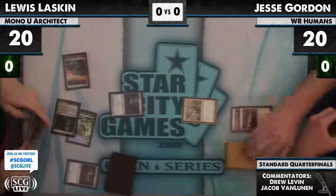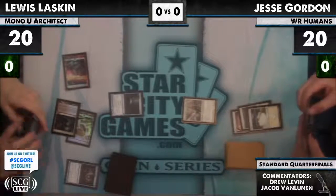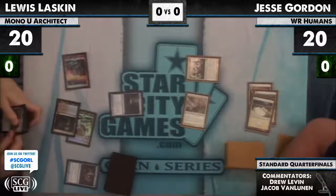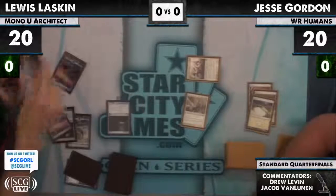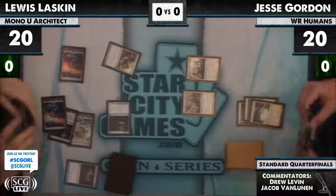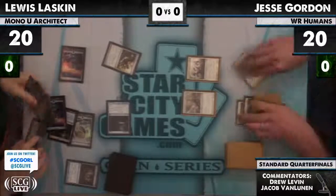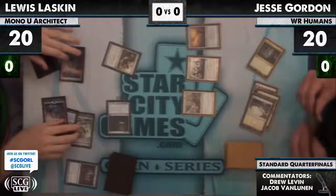A Grand Architect comes down for Lou. Does he trade here? If he double strikes it? I don't think so, because even if he double strikes it, the Grand Architect gives Lou the opportunity to cast Worm Coil on turn four. And if Lou can cast Worm Coil on turn four against a white-red aggro deck, everything's gravy. He doesn't even look at his card — he knew exactly. Threw it on the ground. I have a turn four Worm Coil engine. And if you're Jesse Gordon right now, you're not the happiest dude in the universe, because your opponent has a Worm Coil and your Sword of War and Peace is not going to do a whole lot.